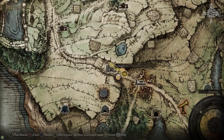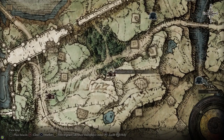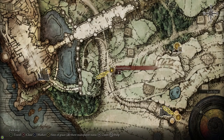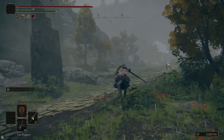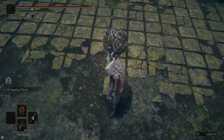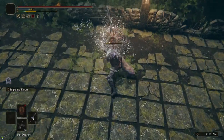Up next we're going to head up to the Stormhill Shack in Limgrave to grab the Wildstrikes Ash of War. From the gate front, follow the road up to the Stormhill Shack. From there, follow the road to the north and hook a left — that'll take us towards the main entrance to Stormvale. On the road right here, you'll find an Ash of War Scarab, and when you kill it, it drops the Wildstrikes Ash of War.